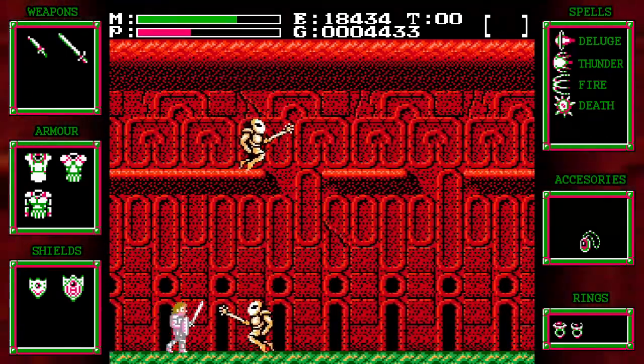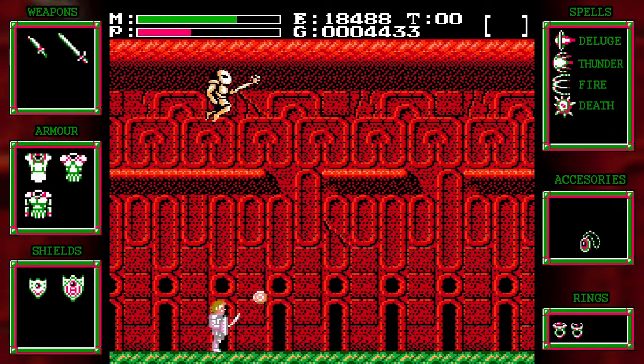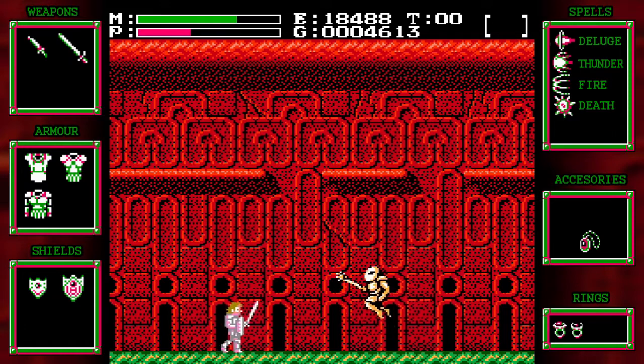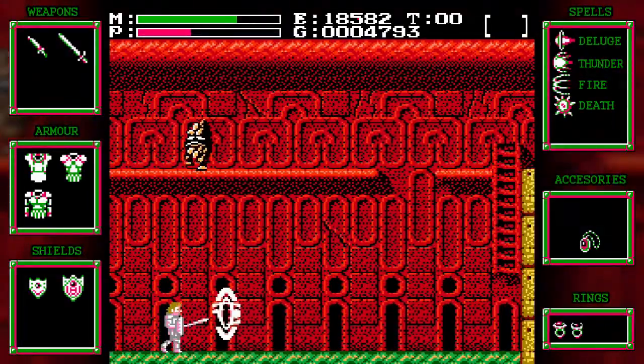These guys can be a little difficult. They always jump really high on their third jump, so just be careful when they're going to jump. One use of the fire spell and then a quick sword swipe will take them out. Four regular sword swipes will take them out normally. This room is also good because it's an ointment room, which is awesome.